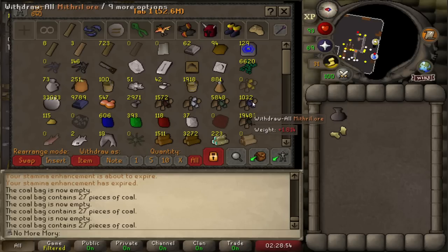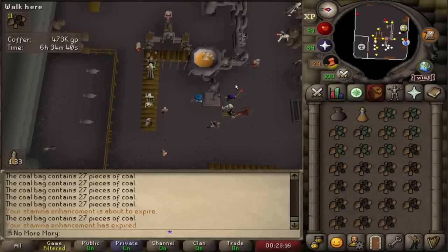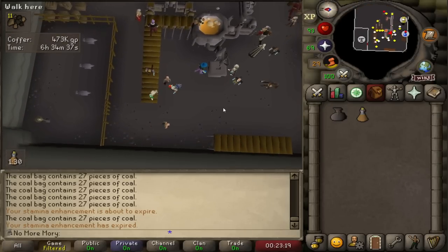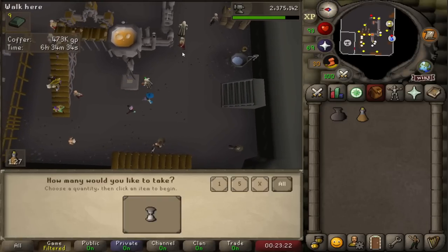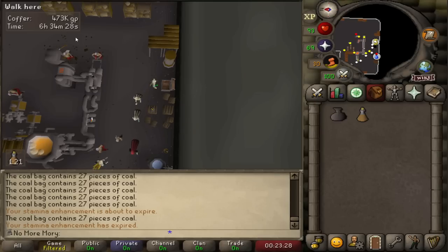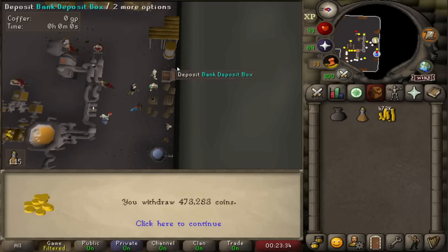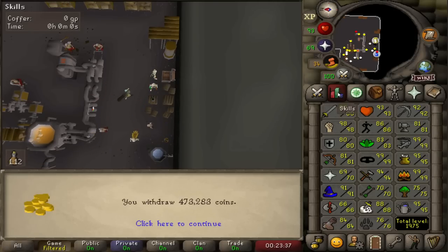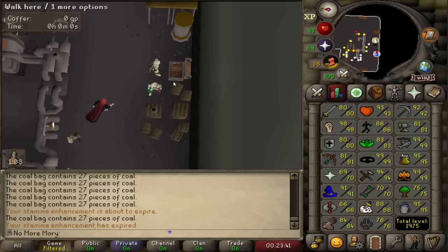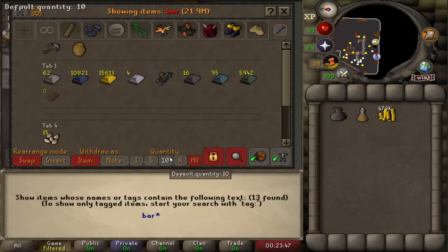Here is the final inventory — my last nine Addy bars being made. And let's see the spoils. Based off the copper timer, it took me about eight hours to get this done. The XP rate dropped off massively once I got to Addy bars only — it was like 90k XP an hour, because you have no gold and you're not getting XP every single trip. But the bar spoils are where it's at.